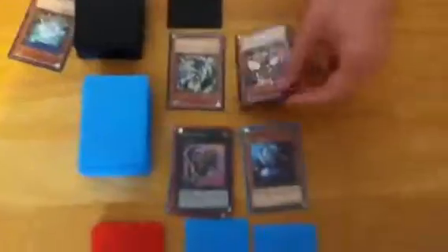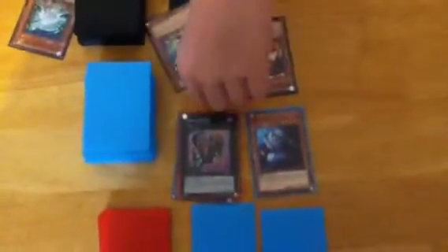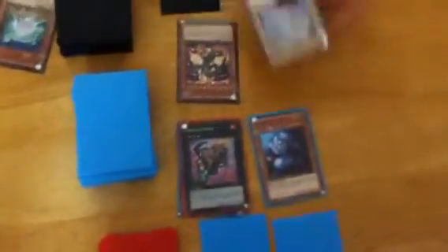Quick recap from last turn: Jack Wright destroyed Whitestone of Legend, which allowed me to bring out Blue-Eyes White Dragon to his hand. And now we are back on track. I play Darkness Metal Dragon by removing from play his Lancelin.